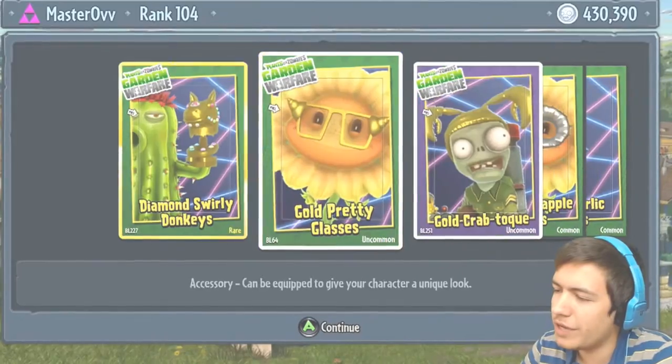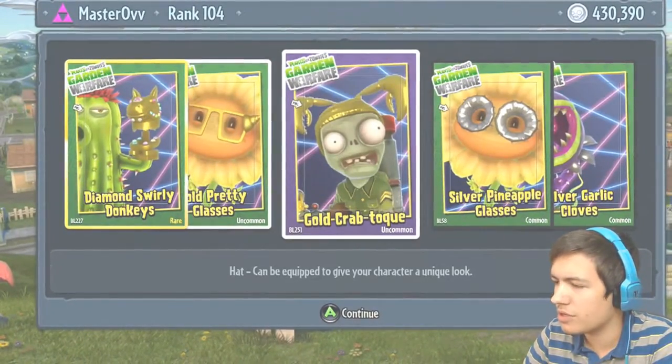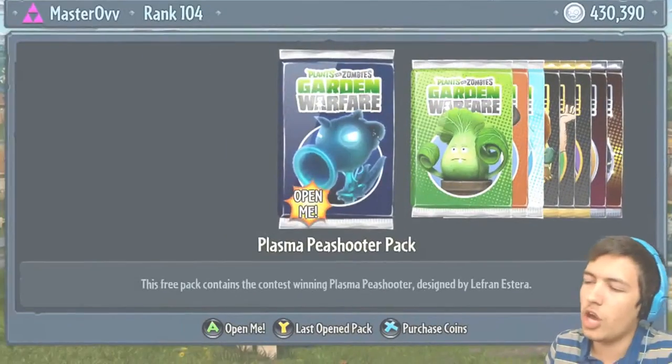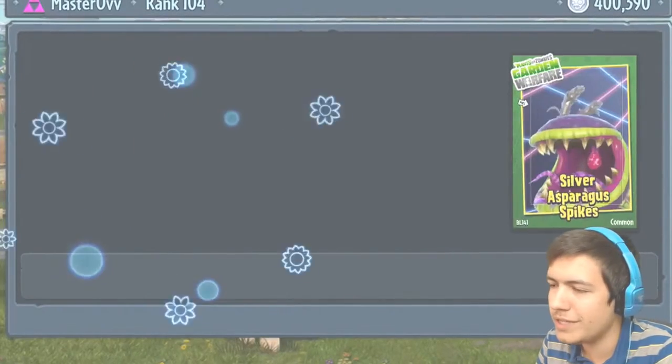The Diamond Swirly Donkeys, the Gold Pretty Glasses, the Gold Crab, Toke Toke again — I can't quite say that one — Silver Pineapple Glasses, and the Silver Garlic Cloves. All right, come on — we're down to 400k coins now.